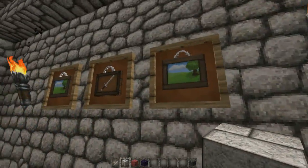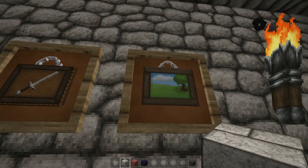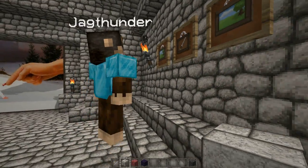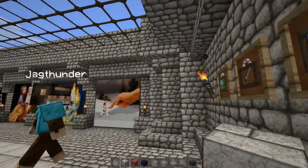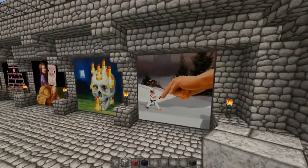The frames within the frames - those are interesting. They look good. We can tell which ones are the picture frames and which ones are the item frame within the item frame. It's the one with the picture tag.